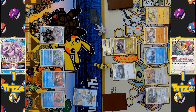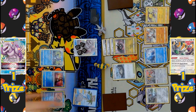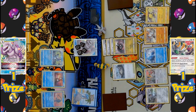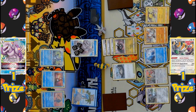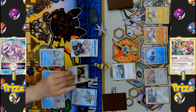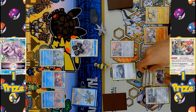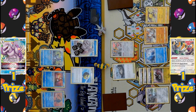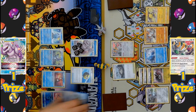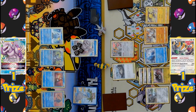Palkia V-Star comes back into the active spot and needs two energies to take a KO on Regidrago. They have one manual attachment from the hand but need a Melanie to attach a discarded energy — however they have Boss's Orders instead. Boss's Orders targets Regigigas to drag it into the active spot, hoping to stall since Regigigas has a four-energy retreat cost. A Quick Ball is played to thin the deck, trying to draw into the needed Water Energy. With no other options, no attack is declared from the Palkia side.